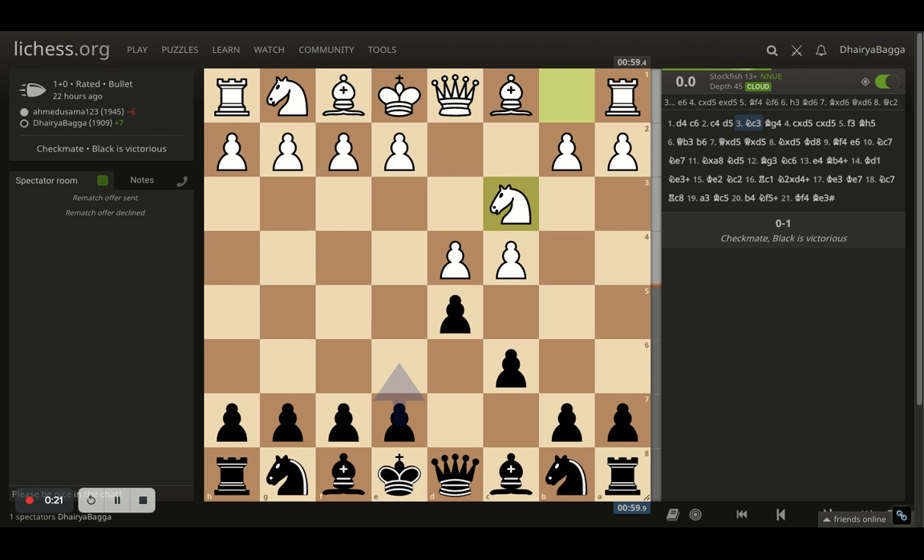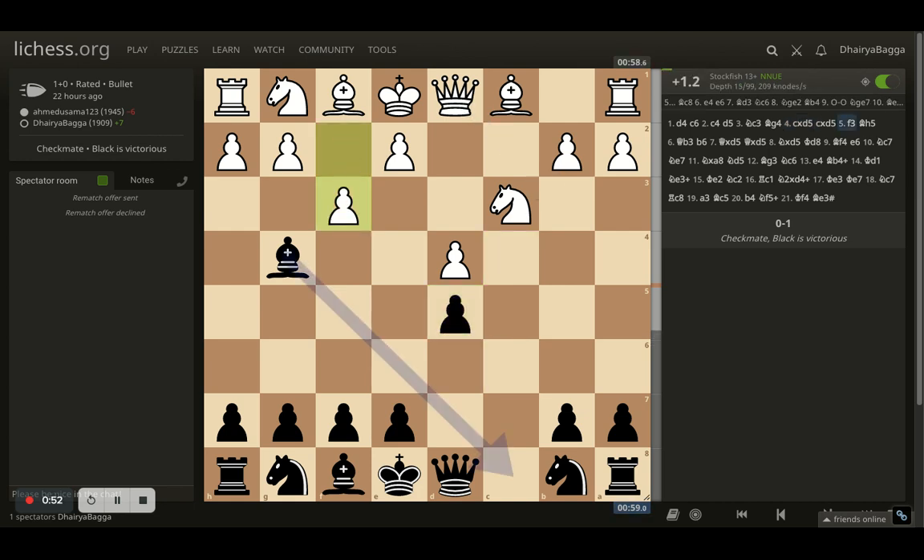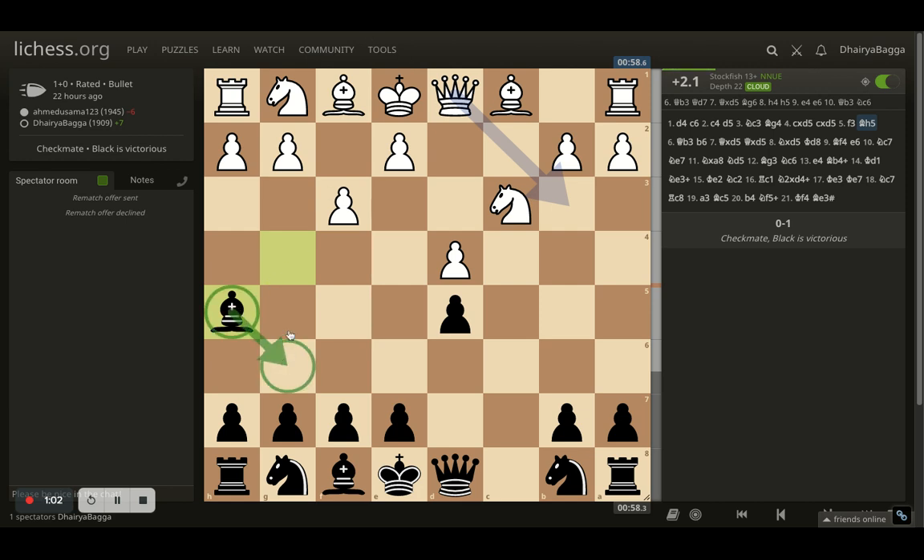The initial moves in bullet are mostly pre-moves, and that's what was going on here. I generally play bishop to g4 — the idea is, since that's a pre-move, the opponent is likely to play e3 or maybe e4 and hang the queen. That's a very frequent thing I've seen and I've won queens like that in bullet multiple times. My opponent wasn't playing the pre-move though, so he took the pawn, I took back, and then pawn forward f3 tried to kick the bishop back. I placed my bishop back to h5 and then to g6, again pre-moving to save time.